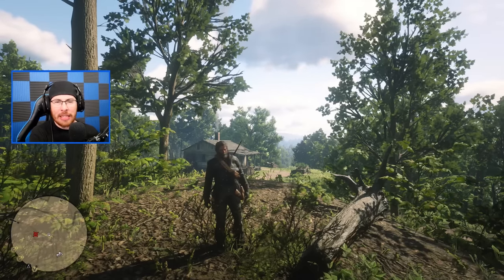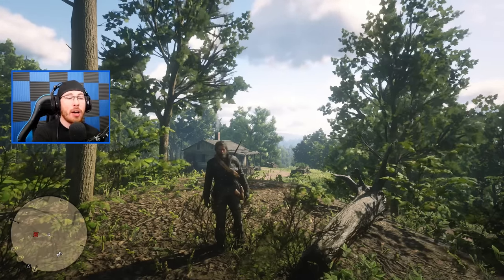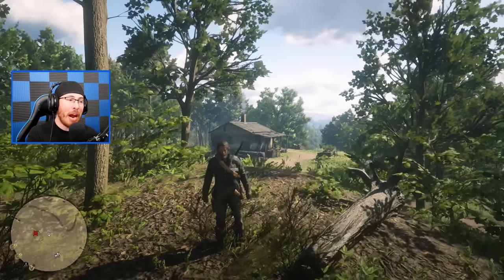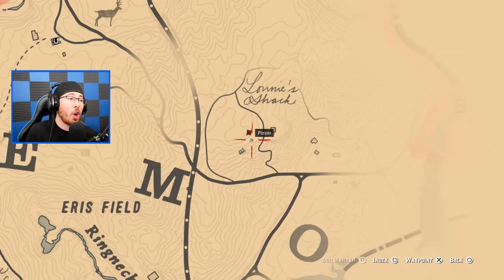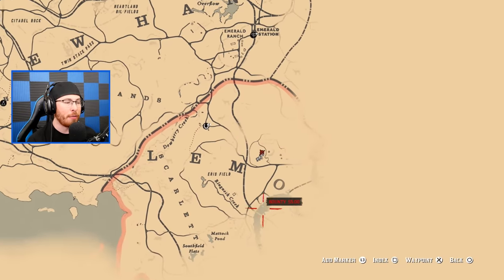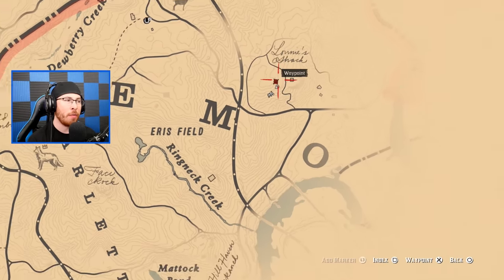What's different about this heist or robbery compared to other home robberies is that the outcome is different every time you do it the first time. Rockstar went super out of their way with this home robbery and you can do this on your map. It's called Lenny's Shack right above Lemoyne, right underneath Emerald's Ranch and above Rhodes, right in between the M and the O of Lemoyne.